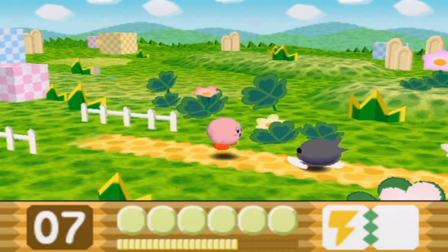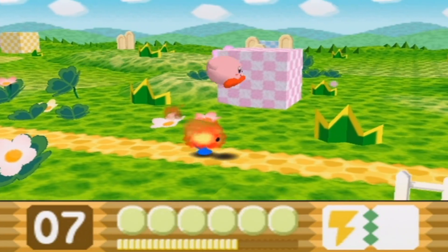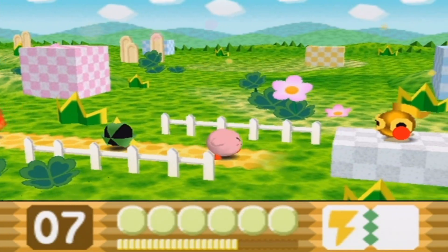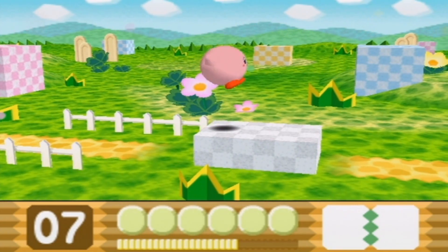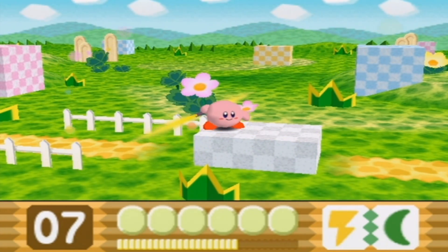So I've got the electric ability and I believe there is a cutter enemy at the beginning of this level. There's spike. Here's cutter. I'm going to wait for that to go away. Okay, there we go. And now that I have cutter and electricity, I've got my lightsaber!